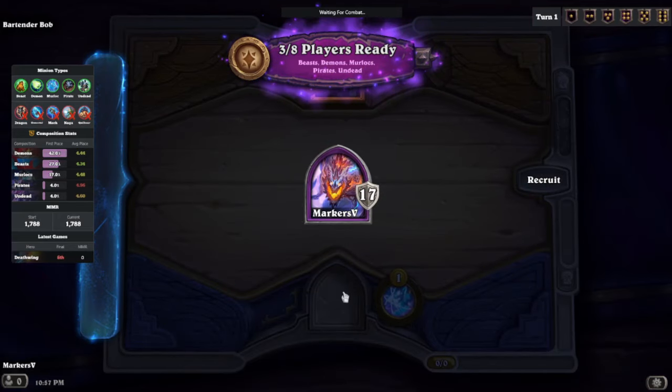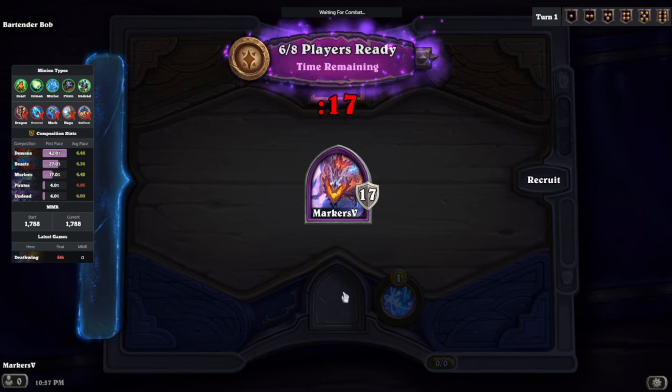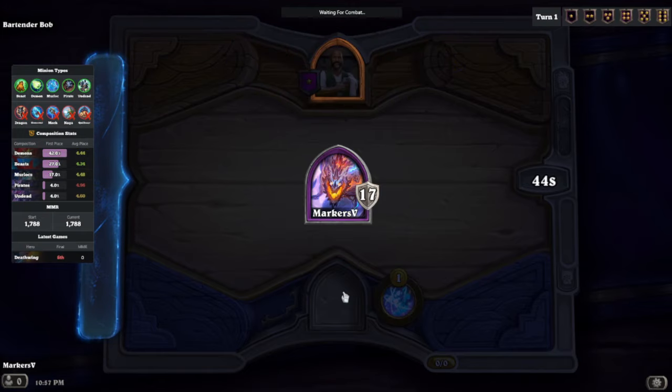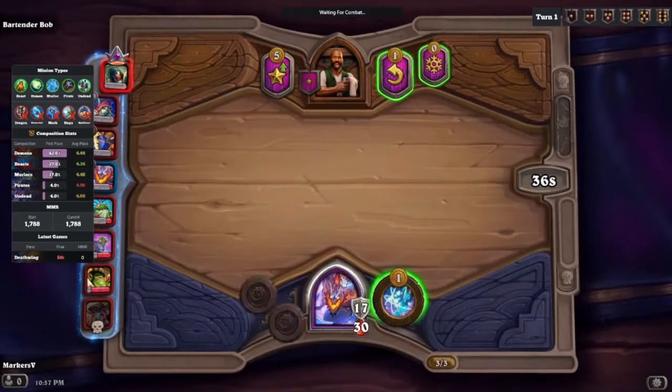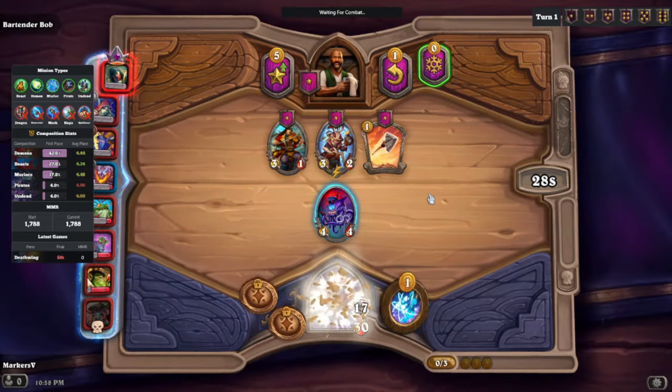Y'all already know who it is. Today we're playing some more brand new Hearthstone Battlegrounds with my boy Galakrond. He has the hero power — pay one to make a minion in the shop a tier higher — so that's pretty cool.